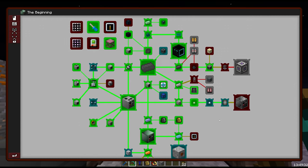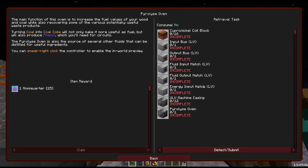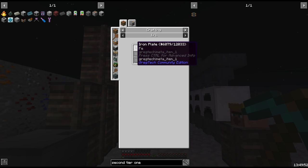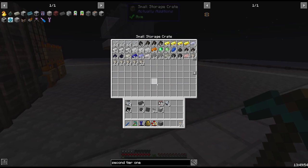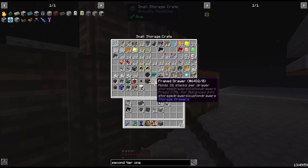So how do we get phenol? As the quest recommends, I think the best way — and maybe only way at this stage — is to use the pyrolyze oven. This is another GregTech multi-block capable of producing quite a lot of things. The only thing is it takes a lot of iron, and that's something we don't have a lot of. We have a couple of stacks in this chest, definitely not enough.